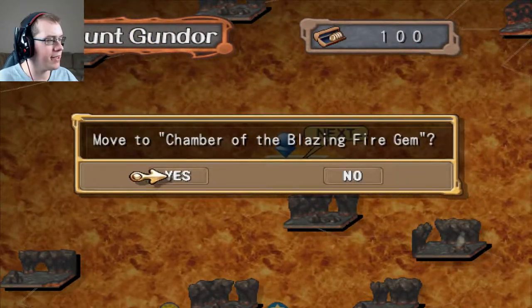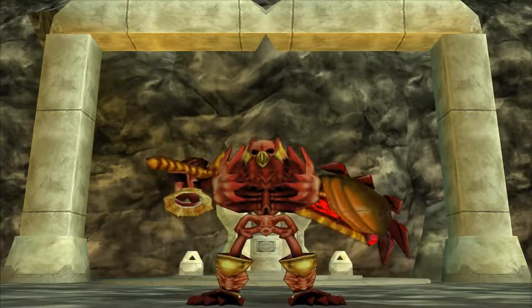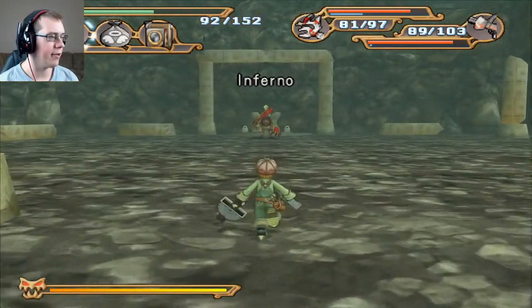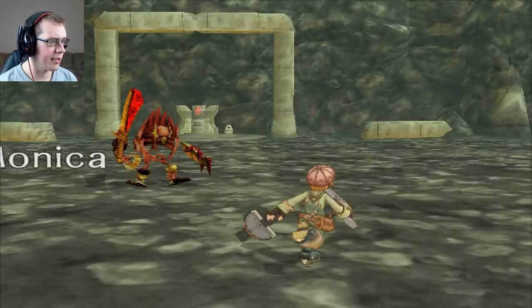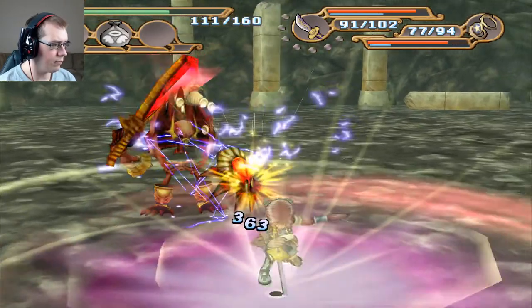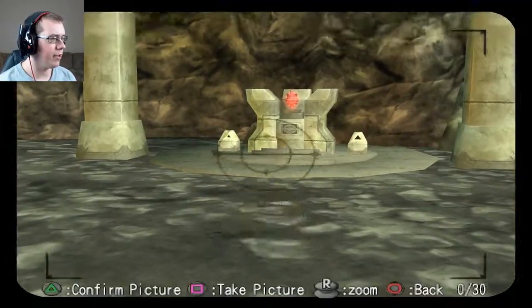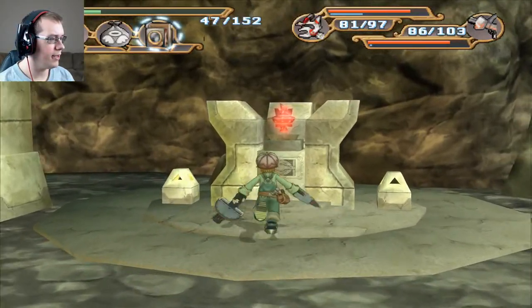Which is the Chamber of the Blazing Fire Gem — the final floor of this dungeon. All right, Inferno. You look mean, but I bet you were pretty easy, like the other three Guardians. Ooh, you hit like a truck. Yeah, not too much of a threat. Grab the picture of the final altar here. Let's grab the last gem.